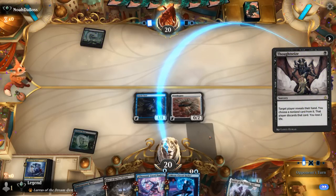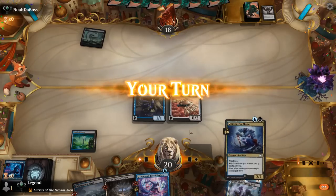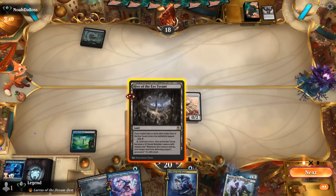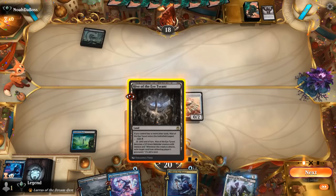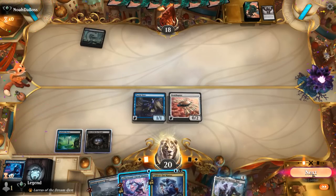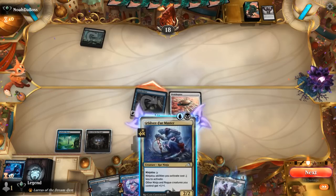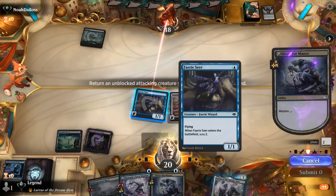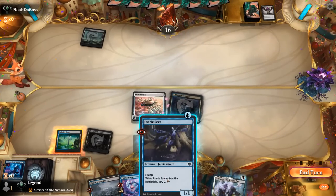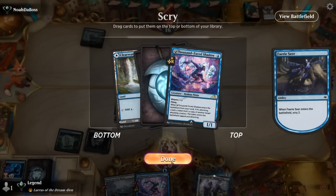Thoughtseize — luckily it cannot take away our Master, so it probably takes Hacker. In that case I don't really want to play Shadow until I can Ninjutsu it. So what we can do is attack, picking up Fairy Seer so I can replay it and Scry. We do miss out on 1 damage that way, but that's alright. We'll keep another Shadow.